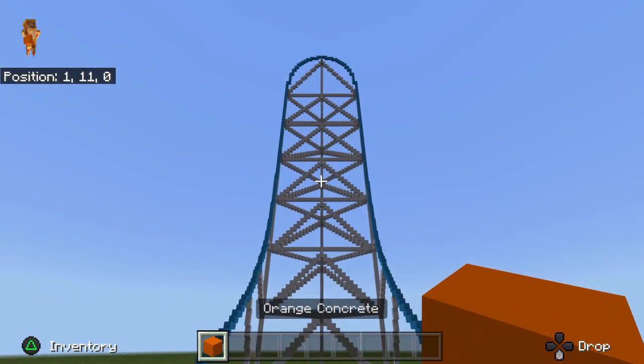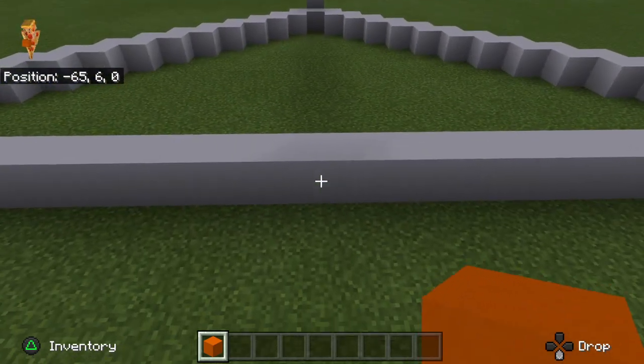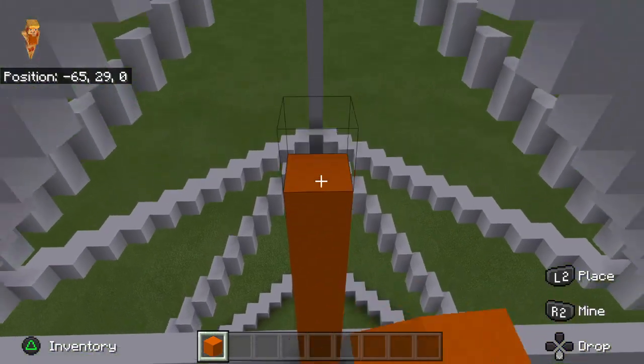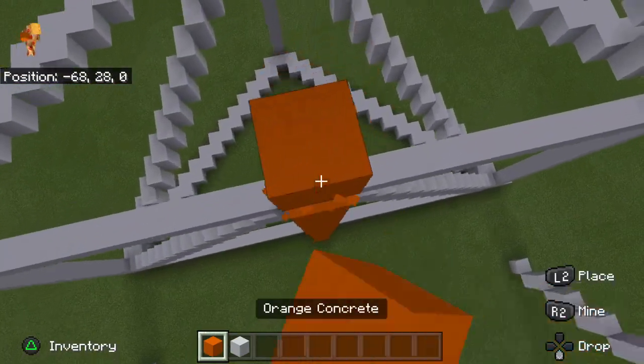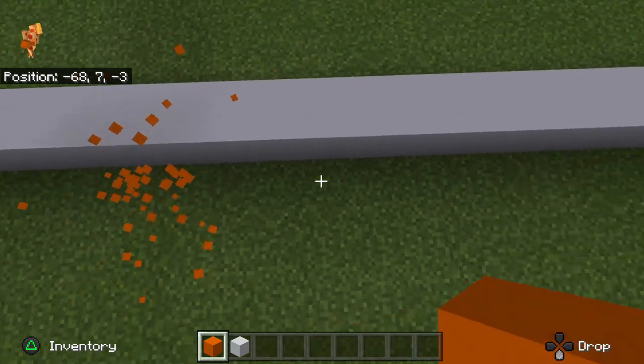So if you want to add a drop tower to this, I guess you can — like a Kilimanjaro drop tower. We're not gonna add three, we're gonna add two, just to give it its own type of feeling, because we haven't done that before.